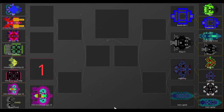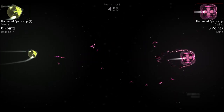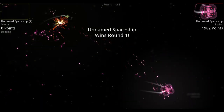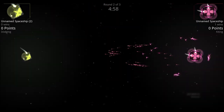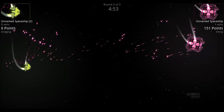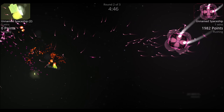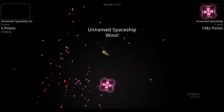Next: Unnamed Spaceship versus Unnamed Spaceship 2. Unnamed Spaceship 2 has one shield compared to Unnamed Spaceship's four. Unnamed Spaceship is equipped with a whole bunch of flurry missiles, while Unnamed Spaceship 2 barely shows any weaponry. Drones hit Unnamed Spaceship 2, flurry missiles finish it off, and Unnamed Spaceship wins.